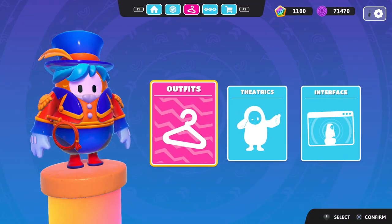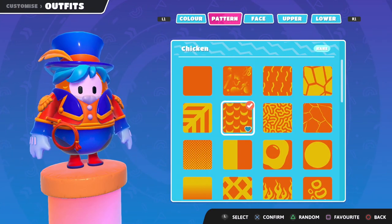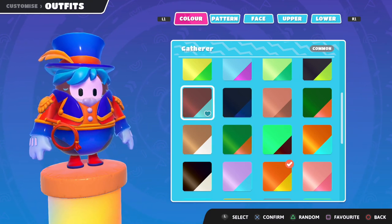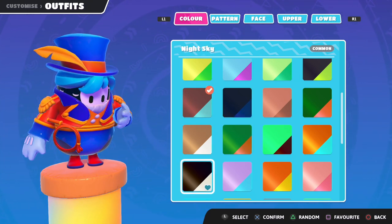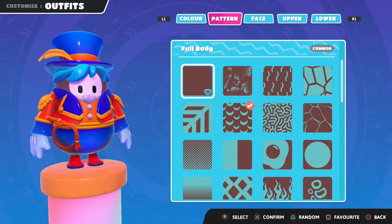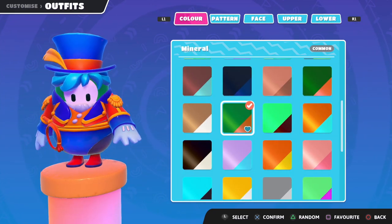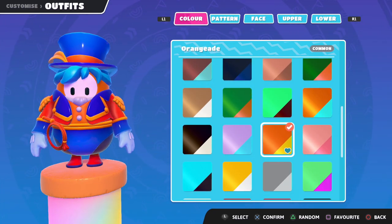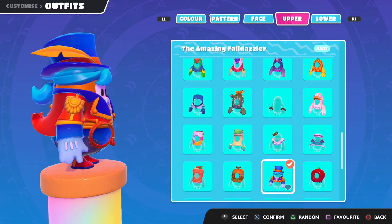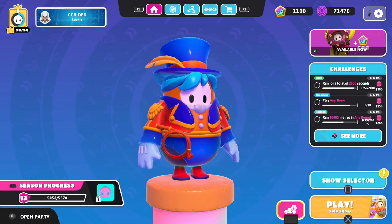I think I might want to change up the color of the outfit. We'll look at our options and decide. For the pattern, we could just do a flat pattern like that. There are a lot of options — I think orange looks fine, it sort of complements everything well. So yeah, we'll go with that, and we'll play online and hopefully win a couple crowns as the Amazing Fall Dazzler.